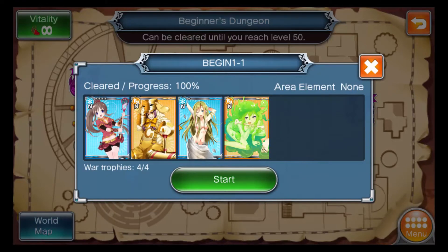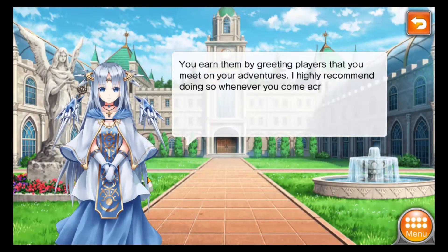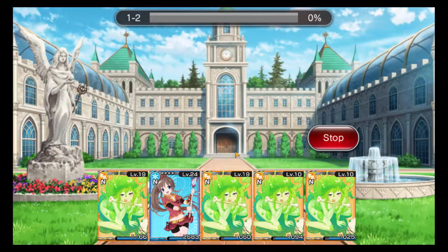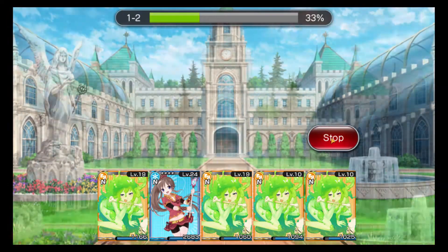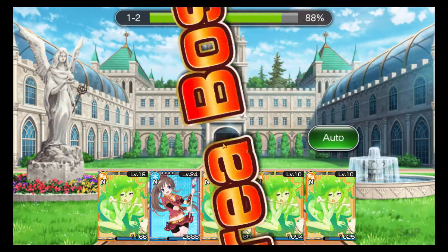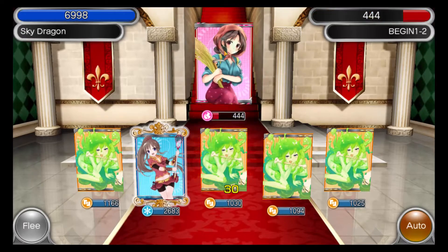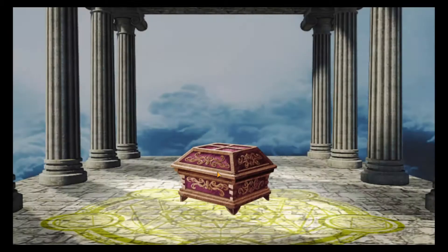We got all of them - obtained all trophies on this stage. Going to 1-2, just have to get the slime and the gold guy to uncover all the question marks. We got the gold guy now, just need to collect the experience card that dropped from this level. 72 out of 75 - we can still pick up three more cards.